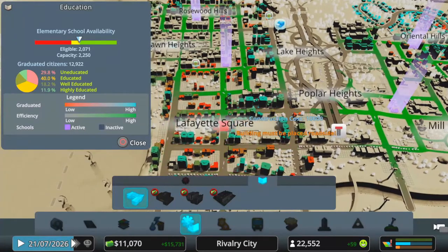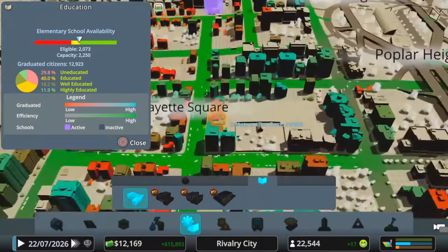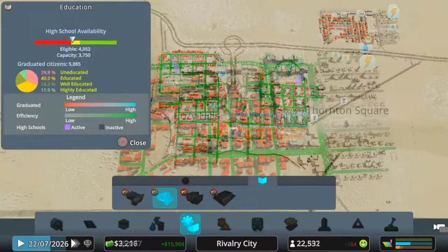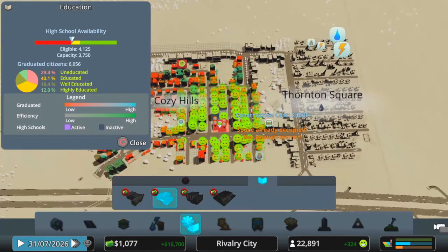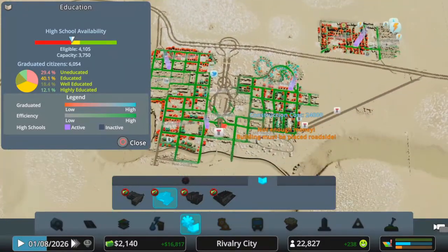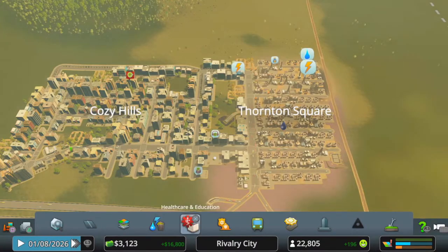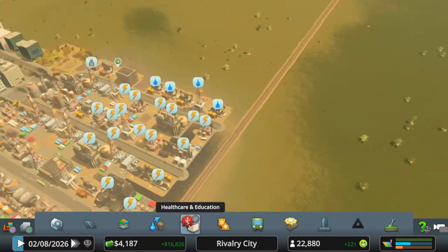Elementary school availability this week — I need about 10 grand. Yes, I've got 10 grand, let's put a school in somewhere. We've got a high school up in this area, three down this end, and we've just built another one here — hopefully that's going to help the situation. I could have done power, but I think schools are more important than a small corner of the city needing a bit of power.